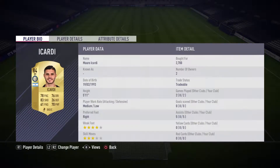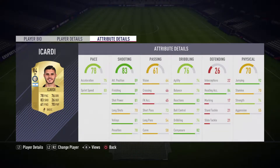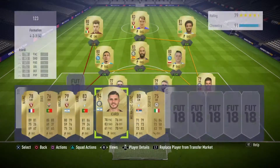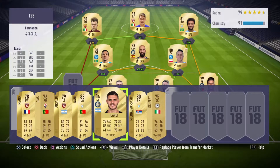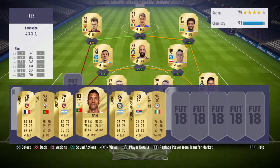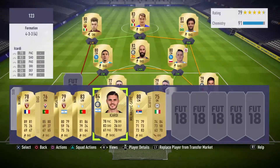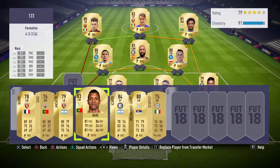Let's see Icardi. I bought Icardi for only 2700 coins. He's one of the best strikers in Serie A, probably behind Higuain and maybe Mertens if he's playing striker. I only got him for 2700 and he's a pretty good player — he's got some pretty good stats. He's 84 rated, 83 shooting, 78 pace, so that's pretty good, and 76 dribbling. By the way, Icardi now has 3-star skills, which is much better than it was last year — in previous years he only had 2 stars.